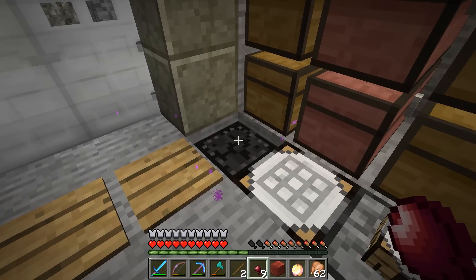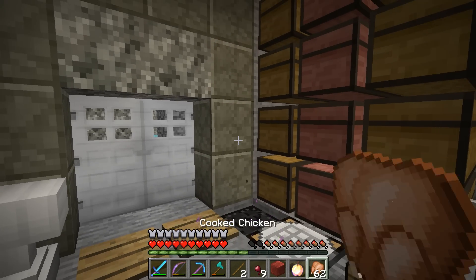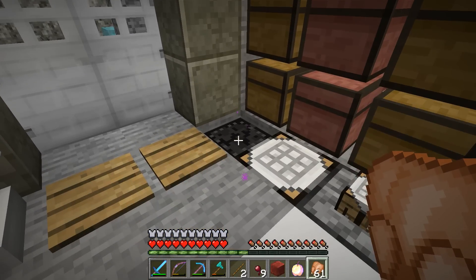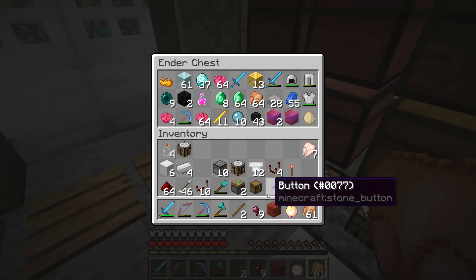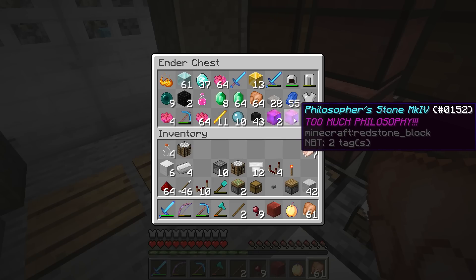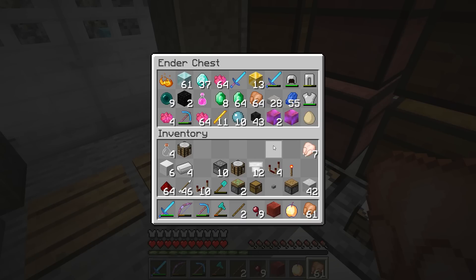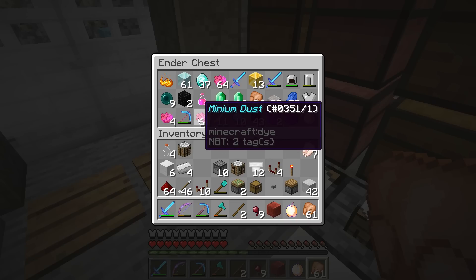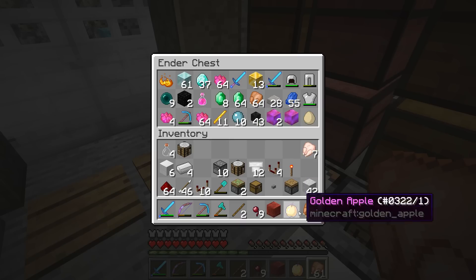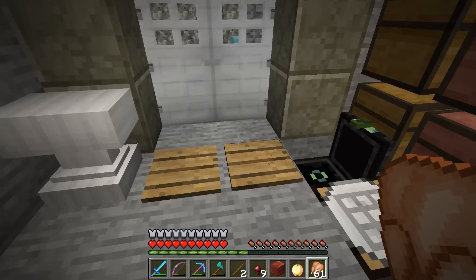In order to make the Infinity Tool, you need a ton of materials - an absolute ton. You need a ton of diamonds, a ton of redstone, gold, and some other things. I was trying to make these Philosopher's Stones - you basically have to make like 12 MK4 Philosopher's Stones. And to do that you need thousands of Minium dust - just to make enough Philosopher's Stones to make the Infinity Tool.